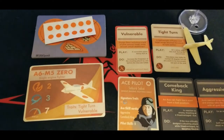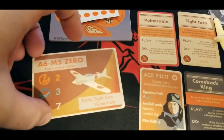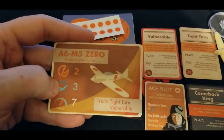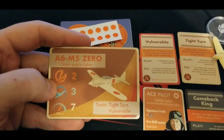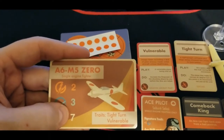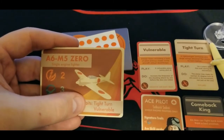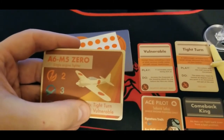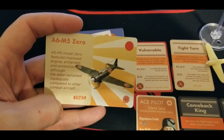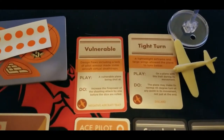Let's get into the cards. We'll start with the Zero itself - this is the mid-war Zero, the A6M5. As we can see: single engine fighter, pretty decent firepower with two, great maneuverability at three, speed of seven so a little bit slow overall, but basically average. Real speed of 354. It does come with tight turn, which you're definitely going to need because Zeros are also vulnerable - we'll get to that in a second. On the back there's a little historical blurb.